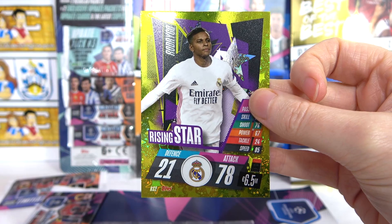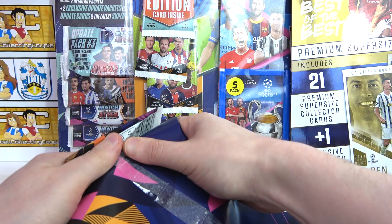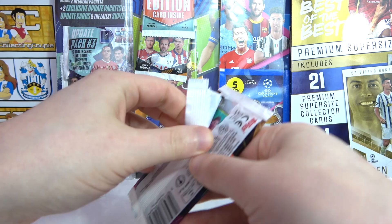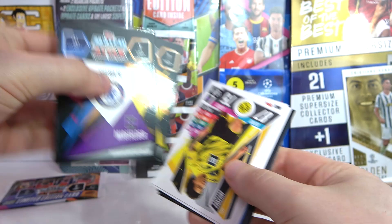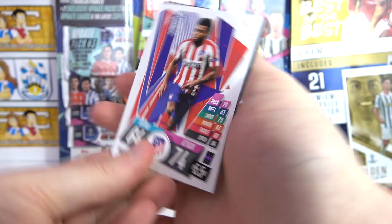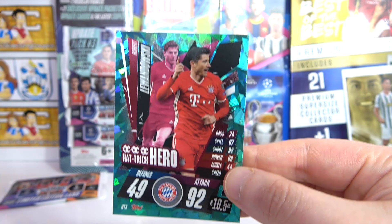Opening the limited edition pack now — final regular pack from this first multi-pack, there's still a limited edition pack of course. What do you think of the pack designs? Pretty cool, love them! We have a Kamara, Pyatov, Mount, Axel Witzel, Thomas Lamar, and a Rashford Star Player. We did see that we got an Lewandowski Hattrick Hero from the first multi-pack — not bad! No 100 clubs yet, but we still could have one in this final pack.